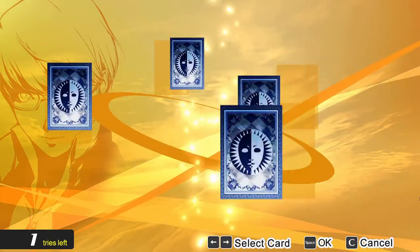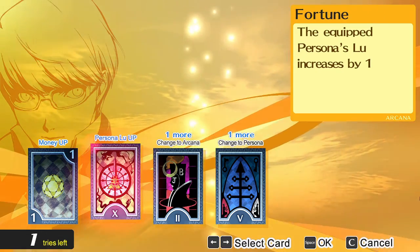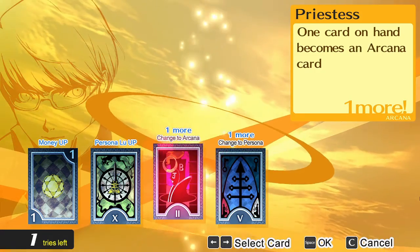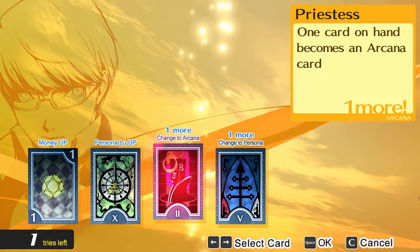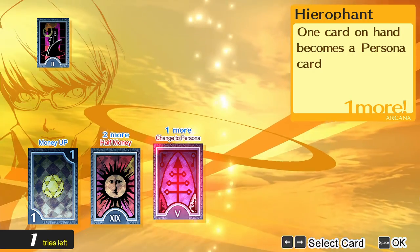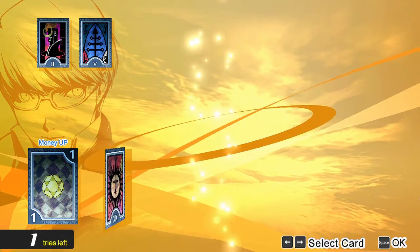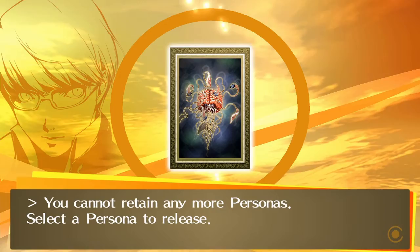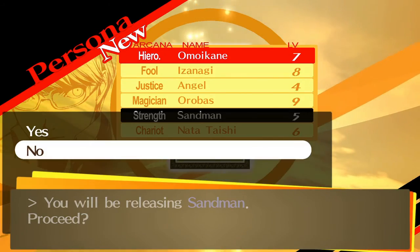Persona 3 is a great example of why. There is a character in Persona 3 that uses a move called Marin Karin. Marin Karin is a charm spell, which is pretty good — when it hits, it charms the opponent for about two to three turns, and they will attack their own teammates and do various things that will help you, maybe heal you. However, Marin Karin has a hit rate of about 20%, so there's really no point in ever using it, or ever having that character in your party, because it only hurts you.